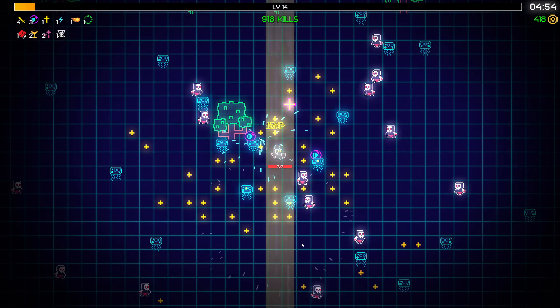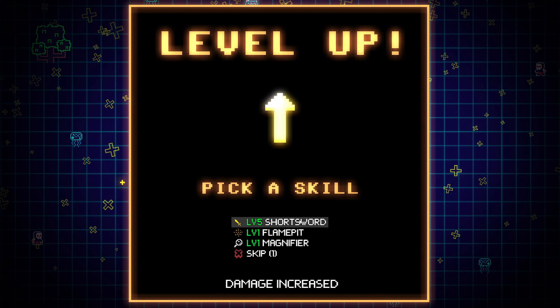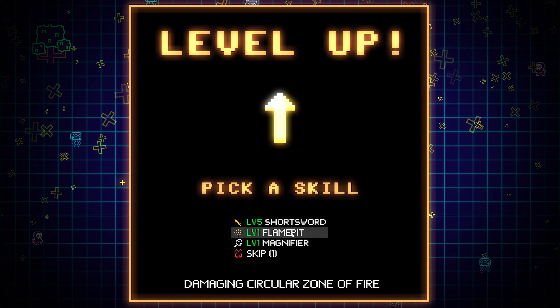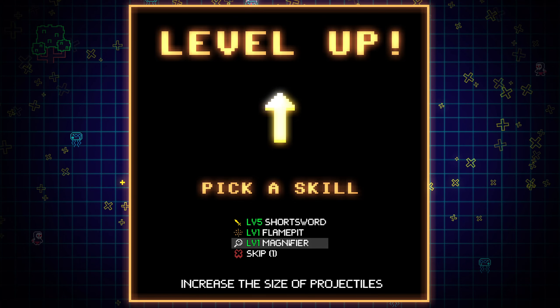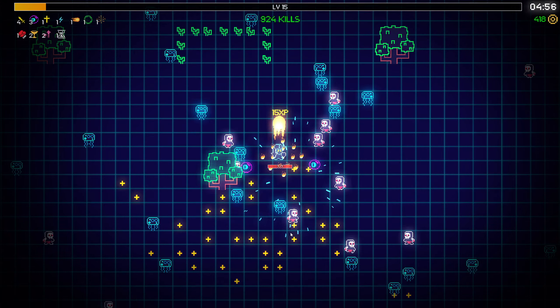Cooldown of weapons - I'm getting that. Damaging increase flame pit - a damaging circular zone of fire. Magnify - increase the size of loot, that's not it. Flame pit.